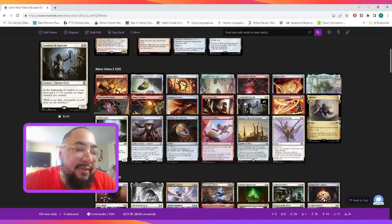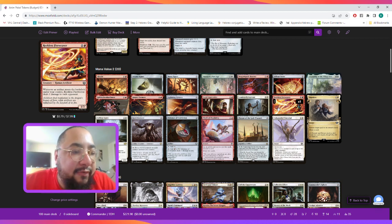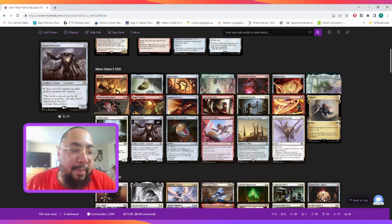Next we play Luminarch Aspirant, which says at the beginning of combat on your turn put a +1/+1 counter on target creature you control — most likely we're going to choose our commander so we can generate more tokens. We also play Reckless Fireweaver, which says whenever an artifact enters the battlefield under your control it deals one damage to each opponent, so if we have five artifact Gnomes entering the battlefield it's going to drain each opponent for five.